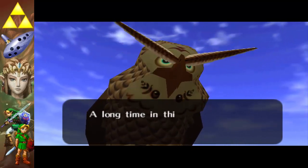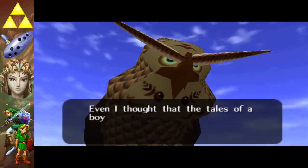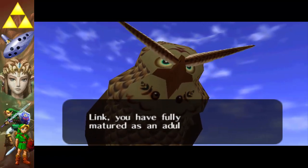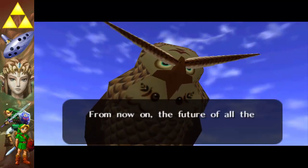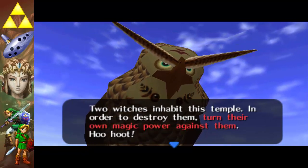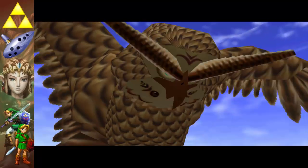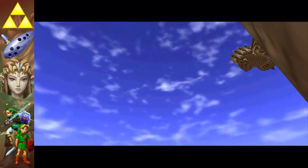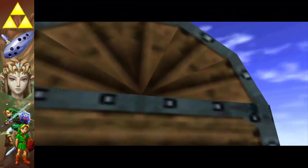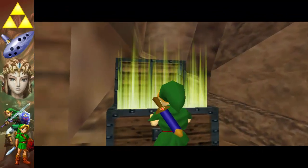Nabooru says: 'Link, surprised to see me? A long time in this world is almost nothing to you, is it — how mysterious. Even I thought that the tales of a boy who could travel back and forth through time was merely a legend. Link, you have fully matured as an adult.' I'm still 12 though. 'From now on the future of all Hyrule is in your hands — maybe it's not my time anymore. Here is my last advice.' Link proved that who needs a shield. In the next episode we'll be back here with Adult Link to finish what we started.